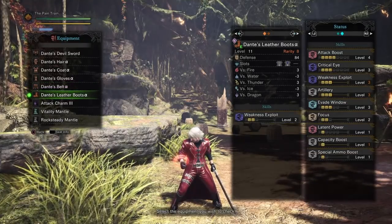Here are all the skills in this setup: Attack Boost level 4 that increases your attack by 12 points and affinity by 5%. Critical Eye level 3 that increases your affinity by 10%. Weakness Exploit level 3 that increases your affinity by 50% when hitting weak spots. Artillery level 3 that increases the power of your phials by 30%. Evade Window level 3 that increases your invulnerability window. Focus level 2 that increases gauge fill rate by 10% and reduces charge times by 10%. Latent Power level 1 that, while active, increases affinity by 10% and reduces stamina depletion by 10%.